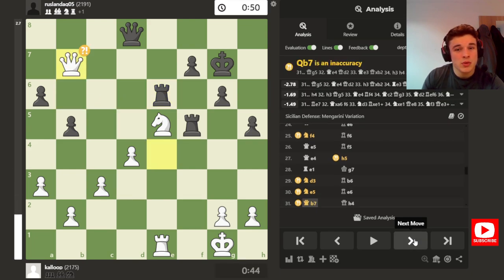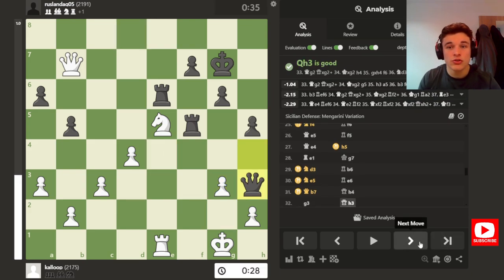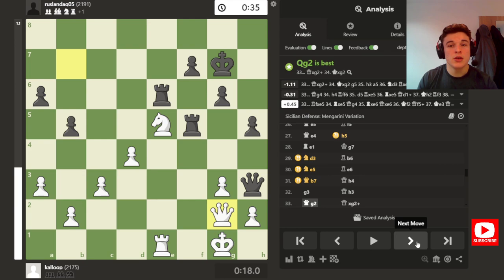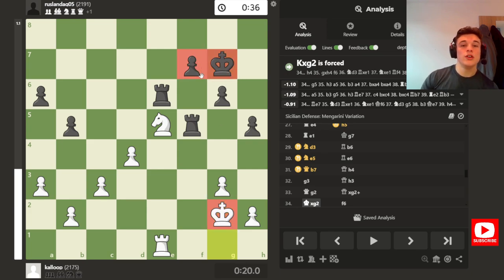So I play Knight E5, shutting down the E file, but Rook E6 all the same, and my Knight is now pinned. I go to Queen B7, which is a bad move because it allows the Queen into H4, which my Queen was previously controlling from E4. I go G3, Queen H3, and here I've realized that H4 is coming, and if H4 comes, I lose because my King side is getting torn apart. So here I play the best move and it's to trade the Queens. So I have a Knight and a Pawn for a Rook, but I have 4 versus 2 on the Queen side.